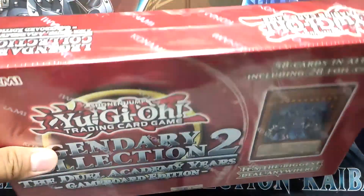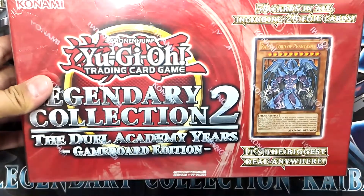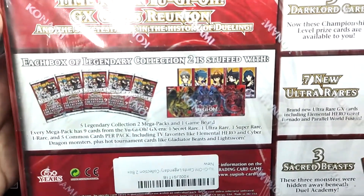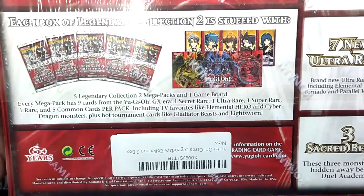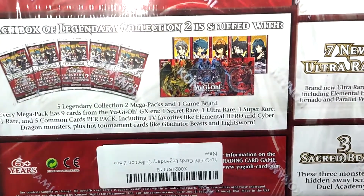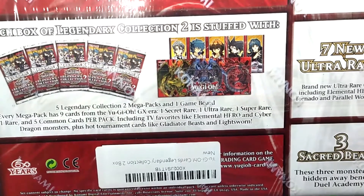This is hard to come by and it will cost you a fortune to get this these days. This is the only edition we have this time for Yu-Gi-Oh! GX — a class reunion and the sweetest deal in the history of dueling. Each box of Legendary Collection 2 is stuffed with five Legendary Collection 2 mega packs and one game board. Every mega pack has nine cards from the GX era: one secret rare, one ultra rare, one super rare, one rare, and five common cards per pack.